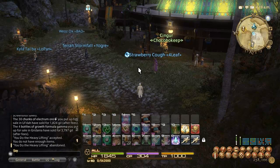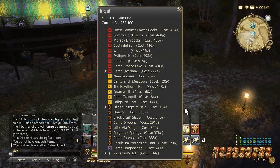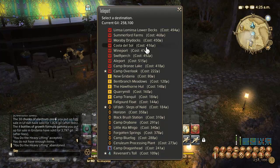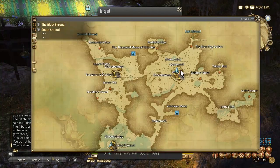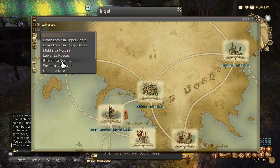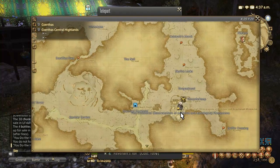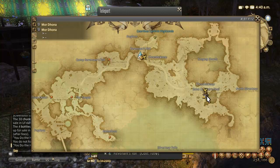You can get repeatable leves in Gridania or at various leveling camps. In particular: Quarry Mill has the level 20 and 25 repeatable leves; Costa del Sol has level 30, located in Eastern La Noscea; Coerthas — the Observatorium has level 35; Whitebrim has level 40; and finally in Mor Dhona at Saint Coinach's Find there are level 45 leves.